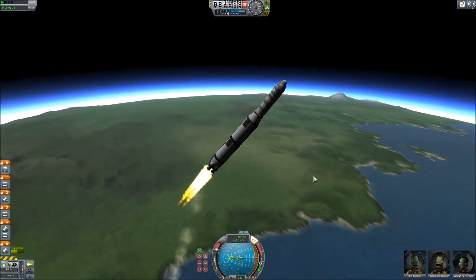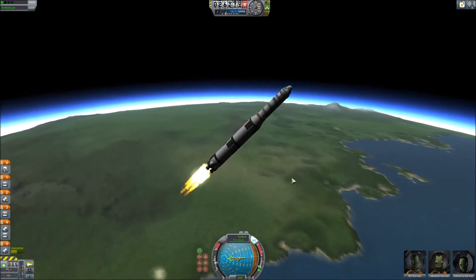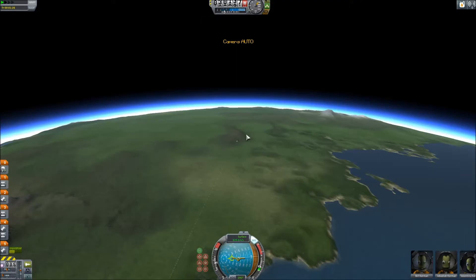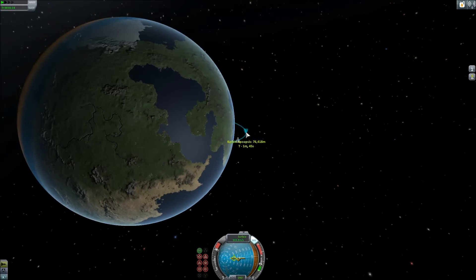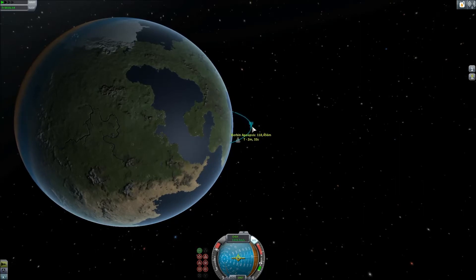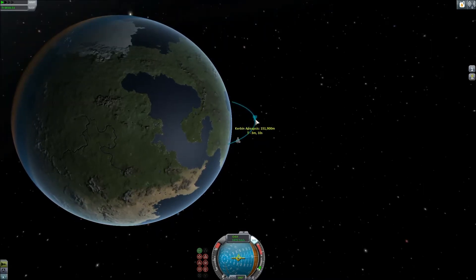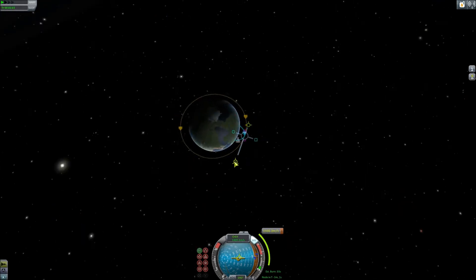What I'm launching today is what I'm calling the CTV-4 — crew transport vehicle — and the four signifies the four engines it uses on its service module once in space. It's kind of reminiscent of the Boeing commercial crew CST-100 spacecraft they're developing for transport to the station, and that's kind of where I got inspired for this. It has four engines on the back; I believe the Boeing has five. It also makes use of the new service compartments, which is an awesome update — basically 2.5 meter and 1.25 meter parts.